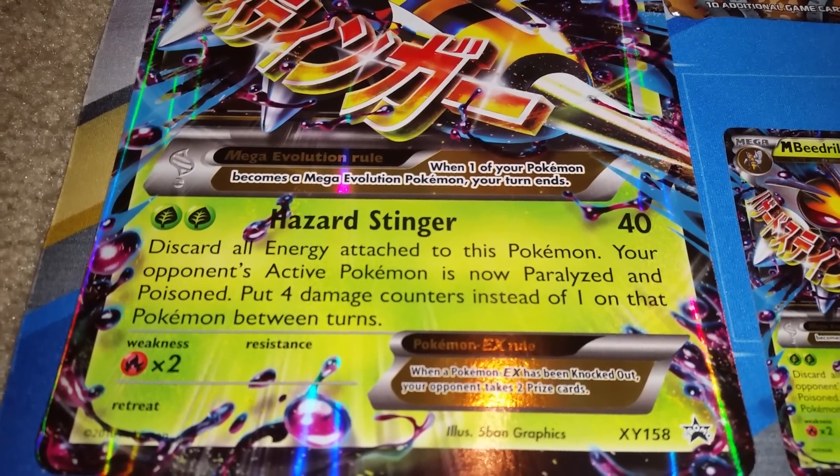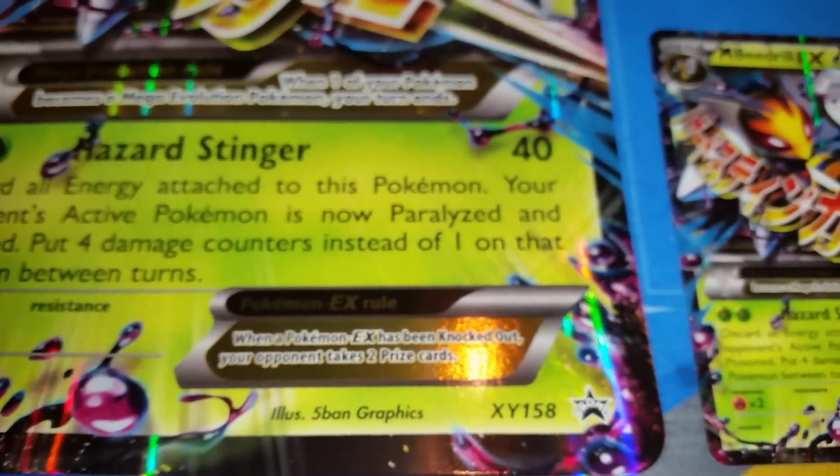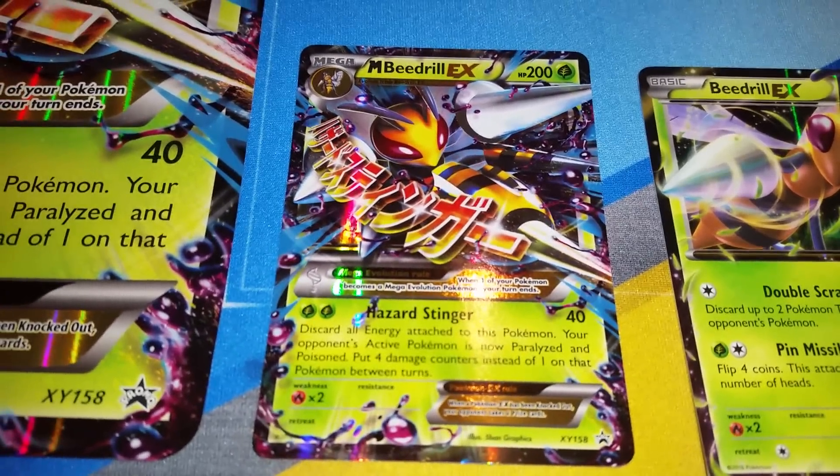It's weak to fire type. Look at the retreat cost here — zero. It is XY 158 Black Star promo and it is the twin to the regular size Mega Beedrill EX card over here. What do you think? Looks good? Yes. Looks amazing.